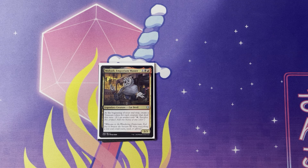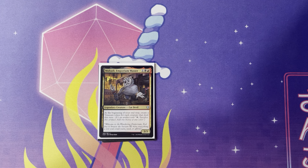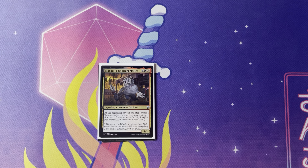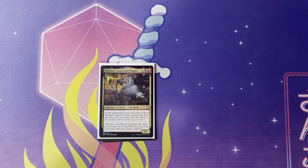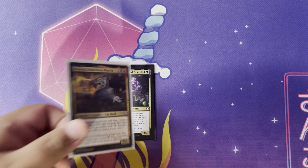Next up, Mahadi, Emporium Master — one in Rakdos, so black and red. Legendary creature, Cat Devil, it's a 3/3. At the beginning of your end step, create a treasure token for each creature that died this turn. Great card for after a board wipe. Great card for after dealing multiple instances of damage. You get this down and you can create a bunch of treasures. You can throw this in a Prosper deck where you have black and red — damage and burn with red, and spot removal with black and board wipes. Really fun card. Also saw this one in draft — very fun to play against.